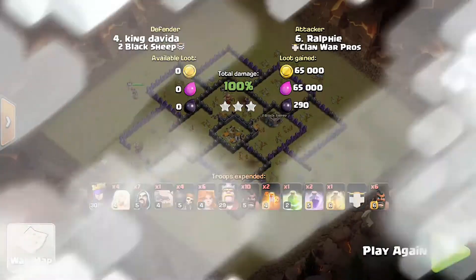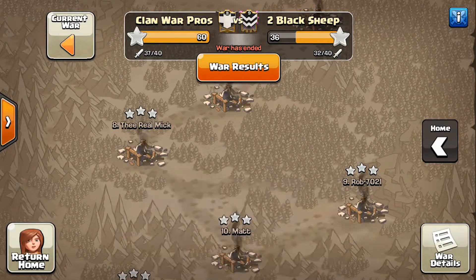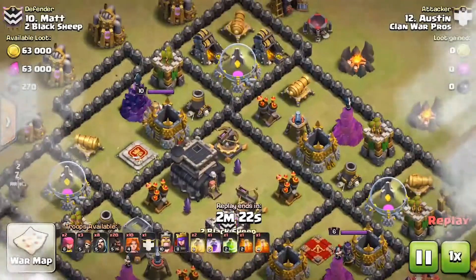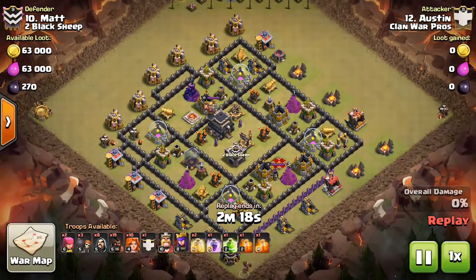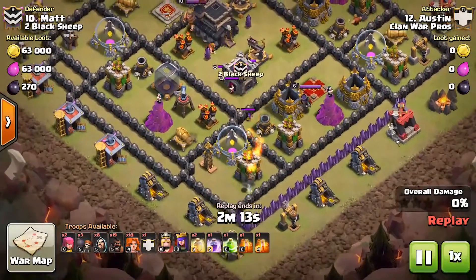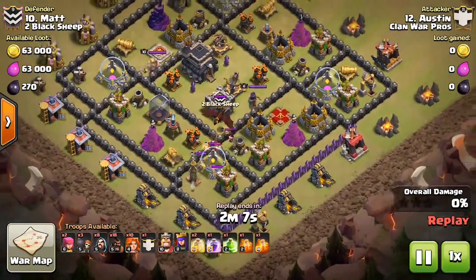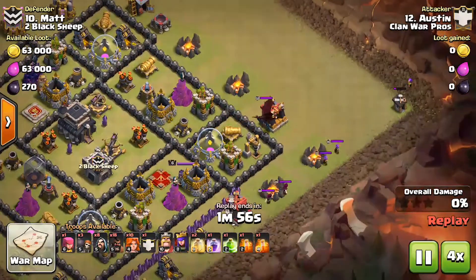For our third attack, Austin, our number 12, attacks their number 10. He uses a Hog to lure out the Clan Castle troops. The Clan Castle was exposed but one Hog wasn't enough, so he uses a second Hog. It's a Dragon inside, so he lures it with an Archer in the corner.